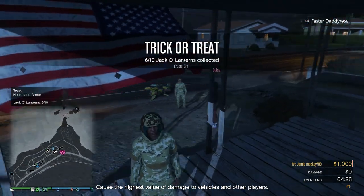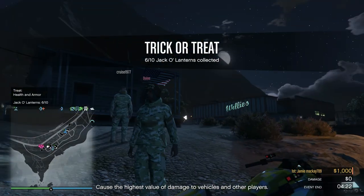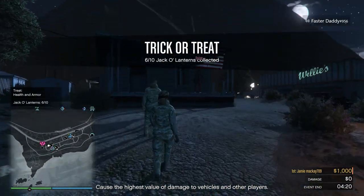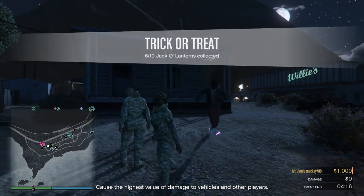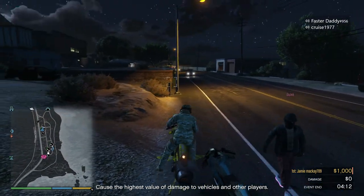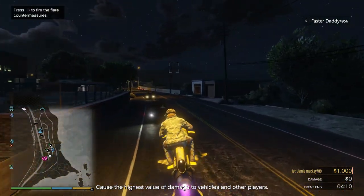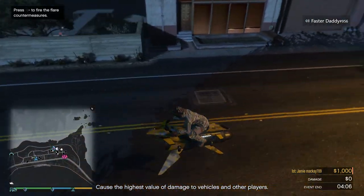I've got health and armor. The next one is down the road here — I'll show you. If you've got a car, just drive down the road here. Just to let you know there's a whole heap in this area.